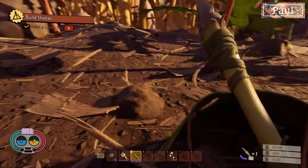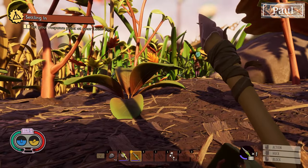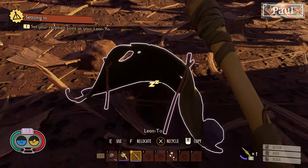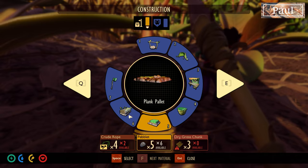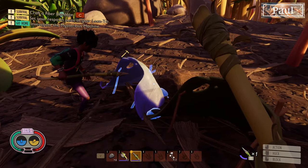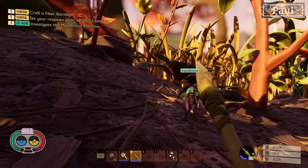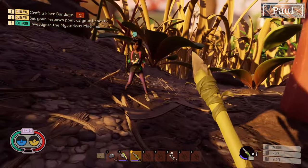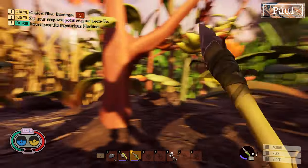Yeah. Well, let's get some walls up. Storage basket. I thought there were more actual walls — maybe we have to unlock it. I'm going to go. I marked this area on my map so I can always come back to it. This will be our little hizzle. So let's go chop down a blade of grass.